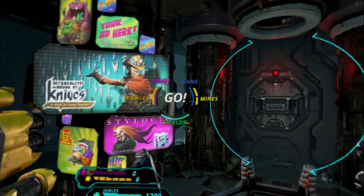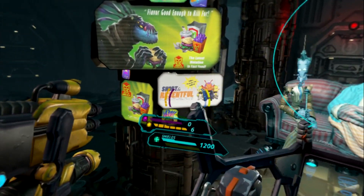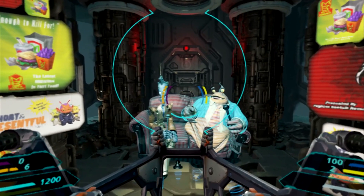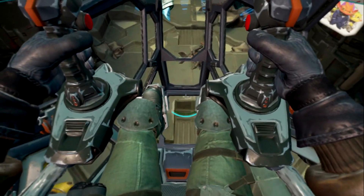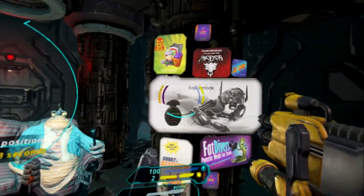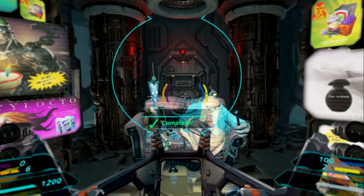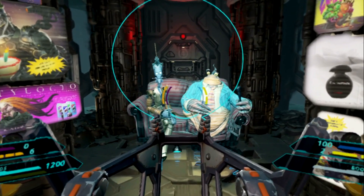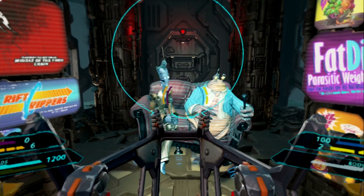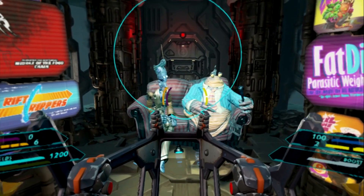Systems online. Well, well, well — if it ain't the new blood. Greetings pilot, welcome to the Star Blood Arena burner tutorial. We call all our new pilots burners because they spend most of their time in burning wreckage. Now sit your butt down and get comfortable. Let's begin with tutorial one — safety systems. First, check the safety. Are you friggin' kidding me? Get to the good stuff. How about tutorial seven — movement training? Now you're talking.